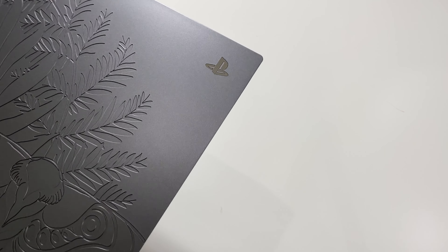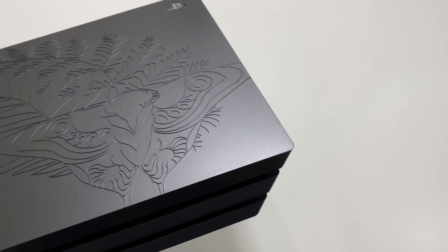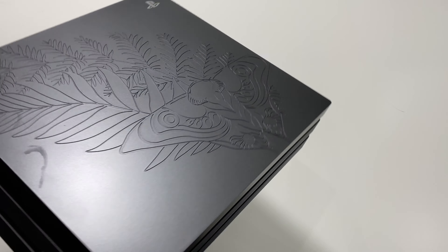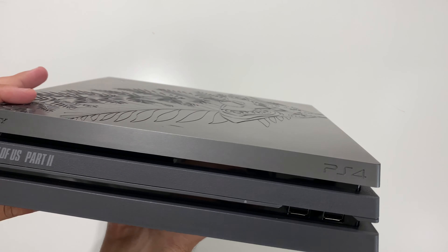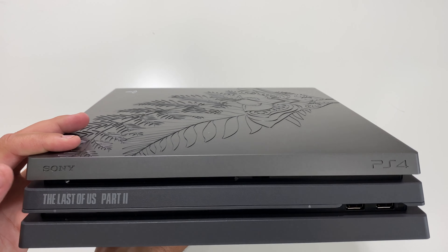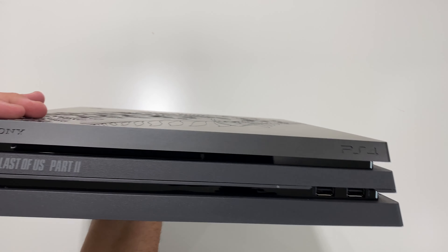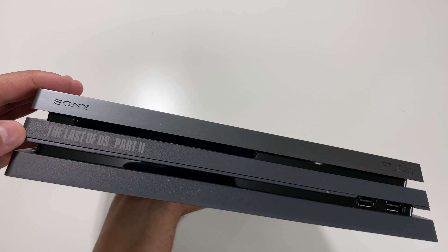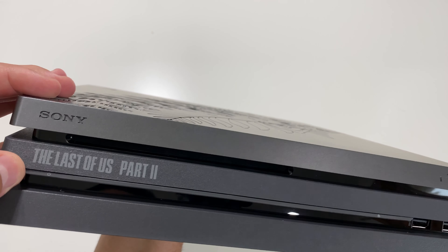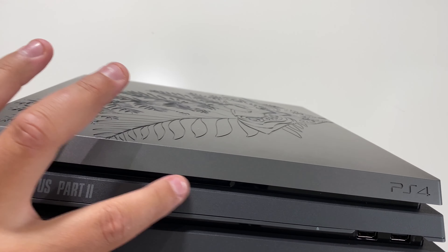We have a PlayStation symbol which is nice and shiny. On the right side, this is where we would be connecting a stand if we had one — I really wish the stand was included with the limited edition console, but unfortunately it's not, except the 500 million limited edition that did come with a stand. Looking here on the front, we do have Sony right there, then PS4, The Last of Us Part 2 in the middle section, the power button, and the eject button. This is where we insert the disc — we have a disc slot right there.